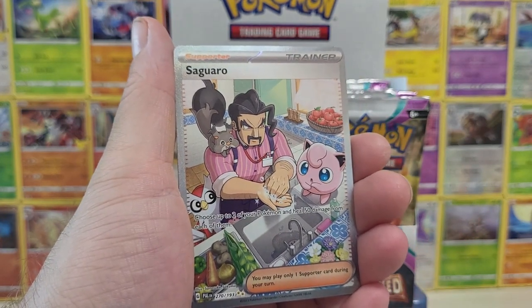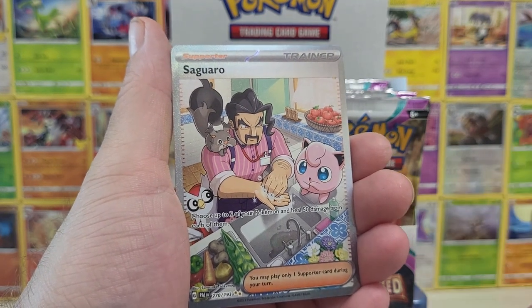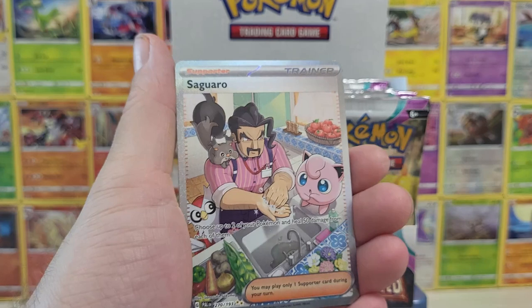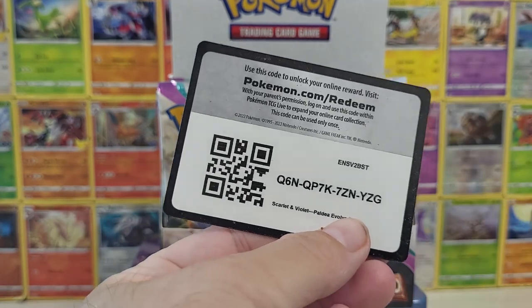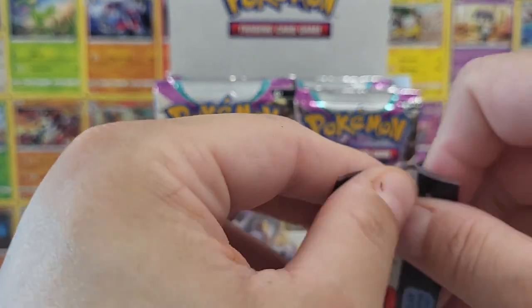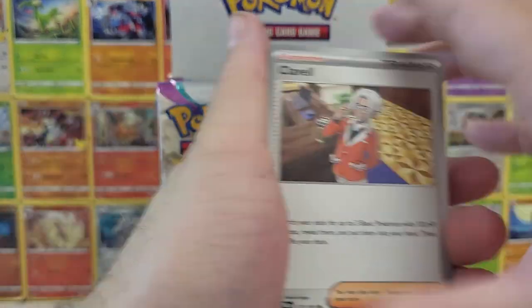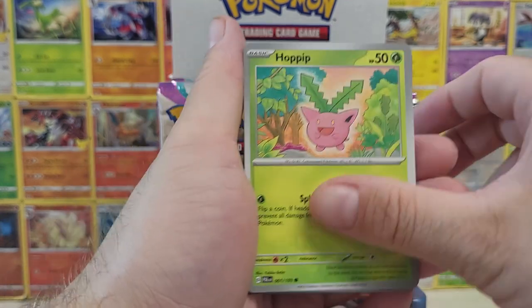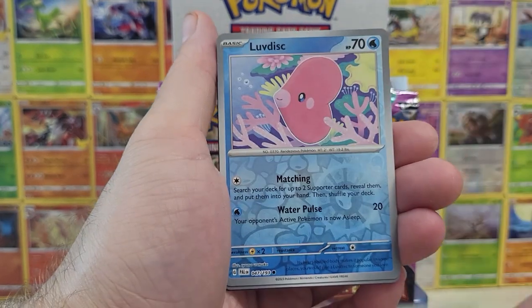We got our first full art trainer, friends! That's unexpected — I wasn't expecting to get one this early. We got Siguaro. So he's teaching Jigglypuff, who is another Pokemon I'd rename — I call them Herald because they're the Herald of Sleep. We got Wigglytuff too. Huge hit! That was actually one of my chase cards. I'm chasing all the full art trainers because I love trainer cards. I got obsessed with chasing full art trainers thanks to my friend Connor, who got me into Pokemon. My friends Nick and Connor are the ones I have to thank for my addiction to cardboard.